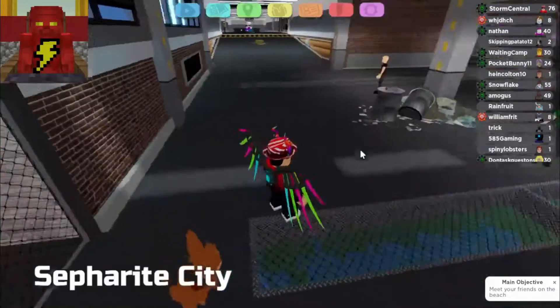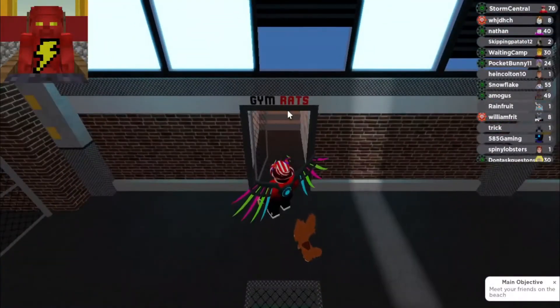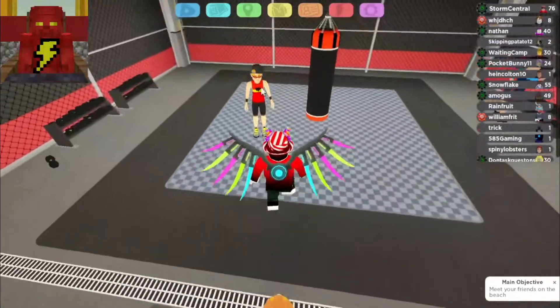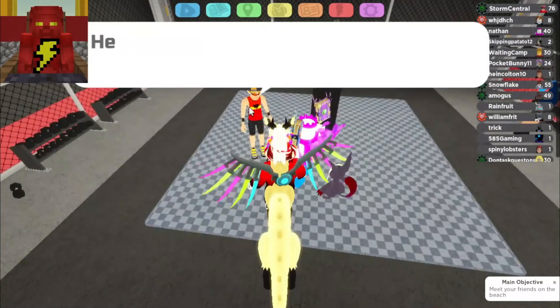So basically you go to Sephirite City, in front of the Battle Coliseum. You go to this place called Gym Rats, and basically you gotta have varry with you — and you know what, I'm going to switch to another one because varry's going to get wrecked.